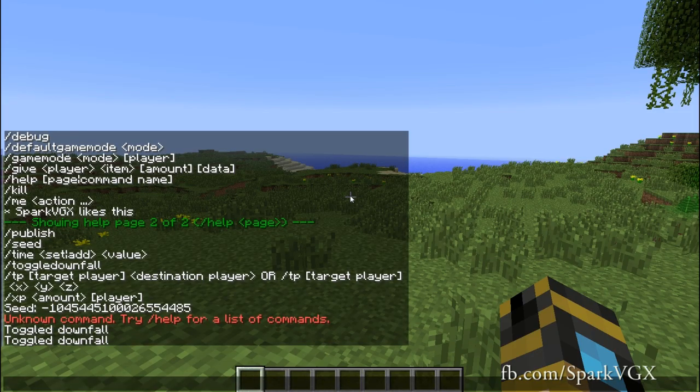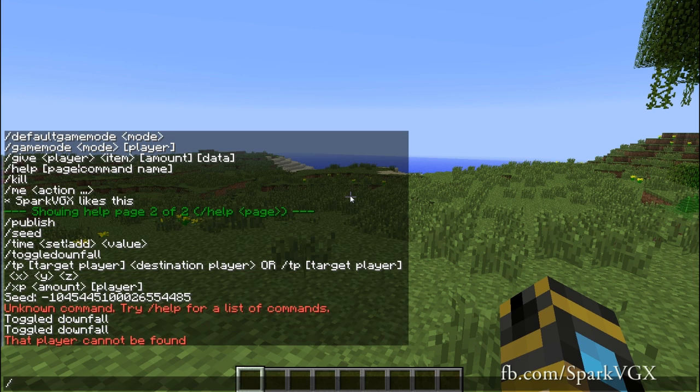Other commands you can do: you can now teleport. So if I type in slash TP, it says destination player — so you can teleport to, say, spark knight and you would teleport to that player. Or you can specify the person that would be teleporting. What I'm going to do instead is just teleport by XYZ coordinates — so zero for X, 100 for Y up in the sky, and zero again. So this is zero zero on the world map and then 100 blocks in the sky.